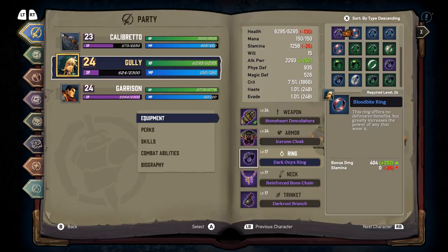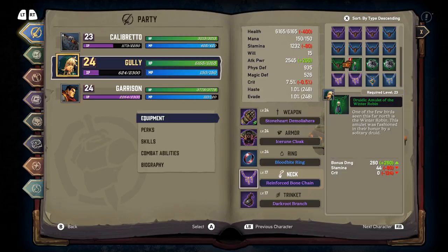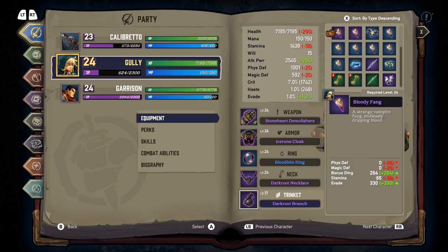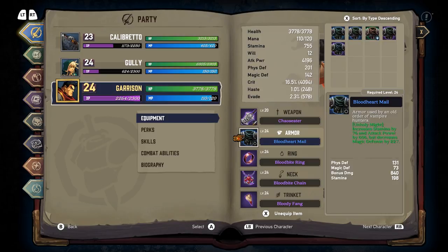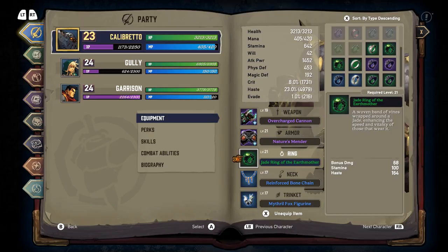7,800 damage. I really wish her damage scaled based on her stamina — that'd be amazing. Well, she's fully equipped. He's almost there. It's going to be a shame to step away from the overcharged weapon. Losing Invigorate's going to hurt. Probably worth it, though. Gaia's Wrath will help. We'll see.